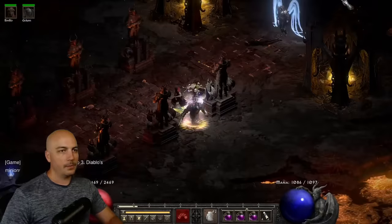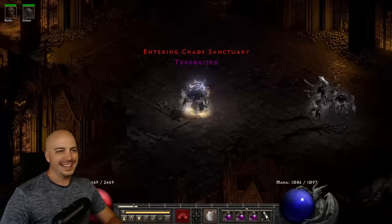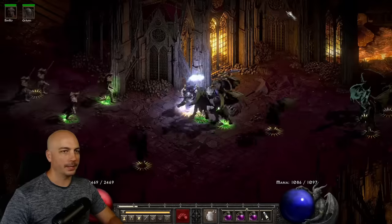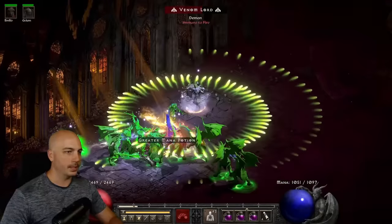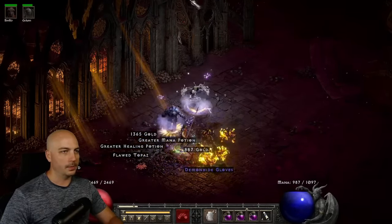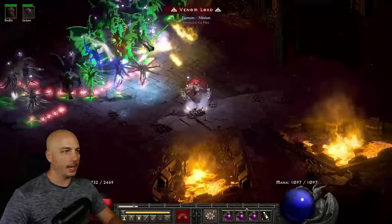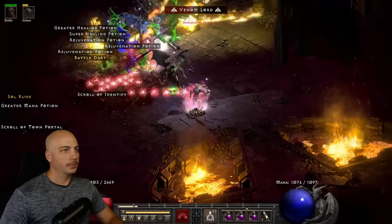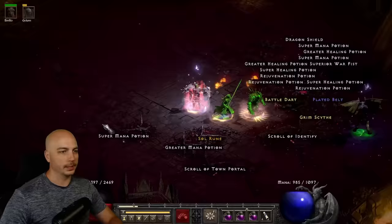Put on the Bone Armor and head into the terrorized Chaos Sanctuary on players 3. Hit them with poison, apply Lower Resistance, and the pack just goes away. On a larger pack, apply poison, back up a little bit, a couple monsters go down, Corpse Explode — boom, boom, boom — just swirl it around and cap them off.